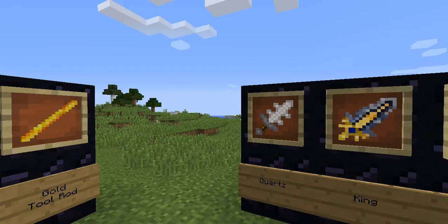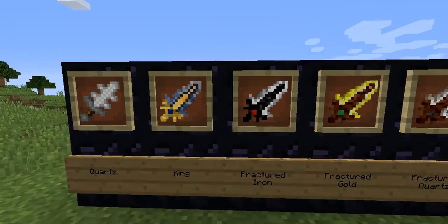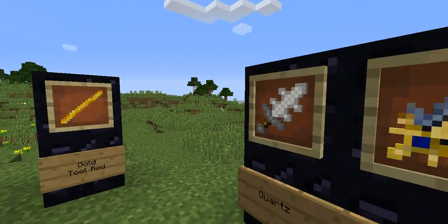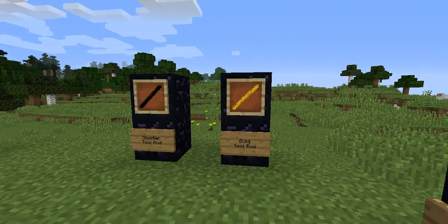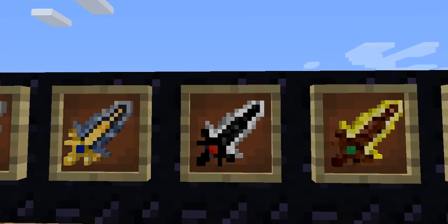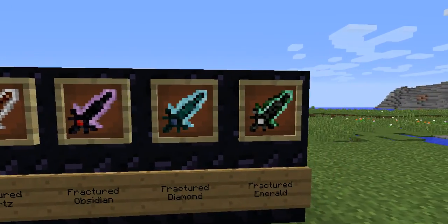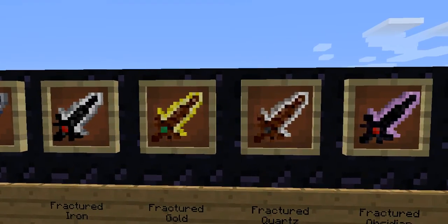A few points I wanna make on this. The Quartz Sword — same as before, pretty standard recipe, a couple pieces of quartz and a stick, just like a sword. I want to point out the differences in the hilts. With the King Set, they all use the Gold Tool Rod for the hilt, so remember that — if you want anything from the King Set, or stuff made with the Kingits, you need Gold Tool Rods. On the Fractured Iron Sword, the handle's black — that indicates you need the Obsidian Tool Rod. For Gold and Quartz, you can see it's brown, which indicates you just need a regular wooden stick.